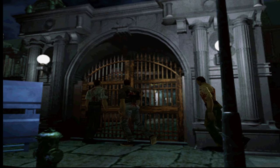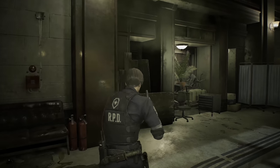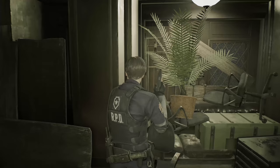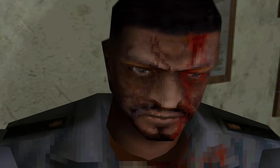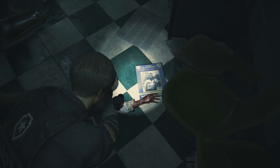Did you get this in the original game? You may have also missed the outdoors because while you were on the right side of the RPD finding half an Elliot, Officer Marvin was actually barricading the front door. Did you notice all the furniture? Great work by the future zombie, who we discover is also Officer of the Month.